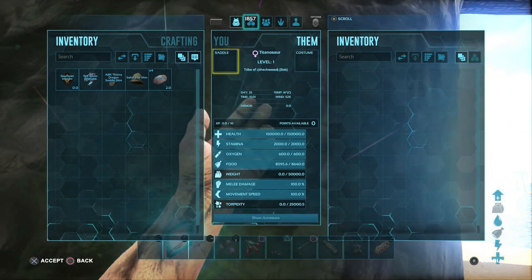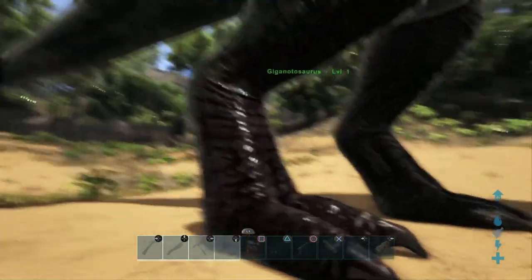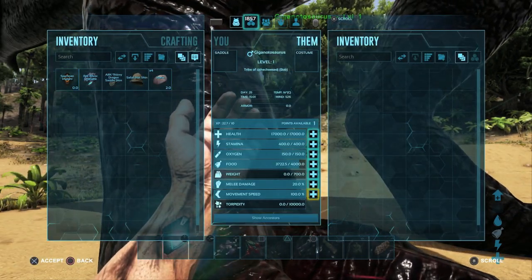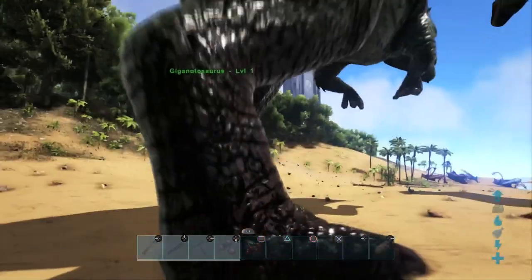You can see here the Titanosaur has one hundred and fifty thousand health. That is a crap ton of health. Now if we come over to our Giganotosaurus here, I'm pretty sure this guy will only have seventeen thousand — seventeen thousand, yes. So already you're gonna be in for a very long haul trying to take out one of these with a Giganotosaurus.